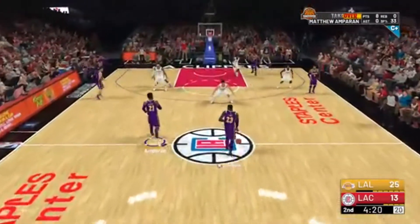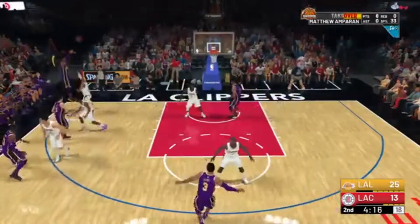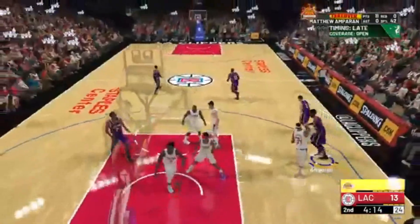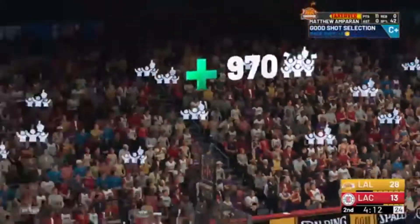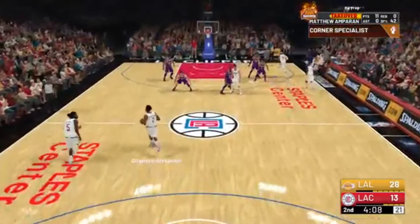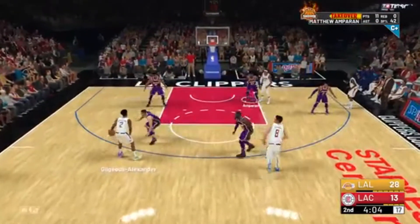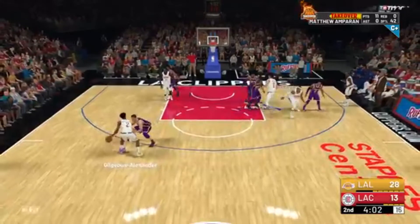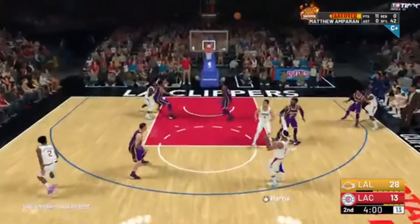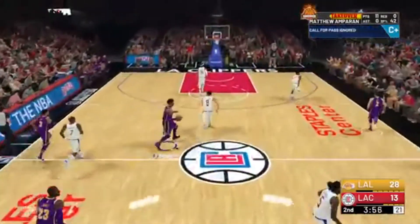For Corner Specialist, all you do is go to the corner and pull up for a three. Just like it sounds — go in the corner and shoot threes. If you're on Pro and you're a high overall, you'll have a good shot percentage and it shouldn't take too long to get this badge. I'm not working on this one right now since I'm not really focused on corner shots.